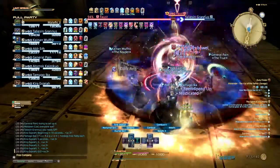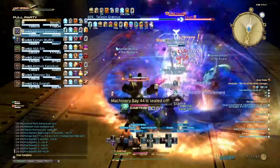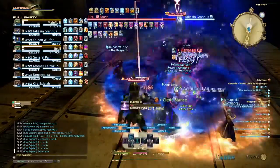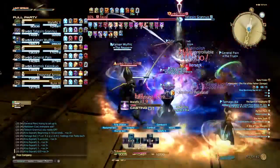The key to playing Astrologian and maximizing its potential is being able to buff while you're healing. Every 30 seconds you should be setting up a player or the group with a buff. Practice always helps. You could also macro Draw to your main healing and DPS spells.